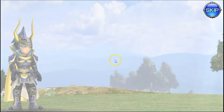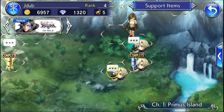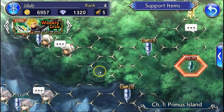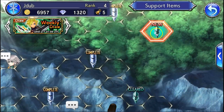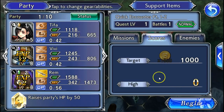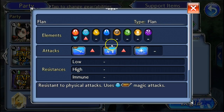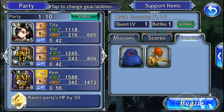Whenever you see a square on the map — especially one with a character on it — click it. That will trigger a cutscene and likely introduce a new character to your party. Squares labeled 'new' lead to stages where you can earn new items. You can also check enemy weaknesses before jumping into battle.